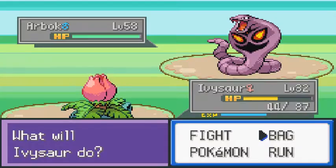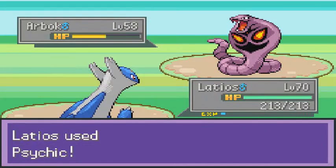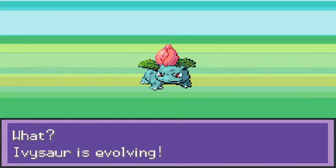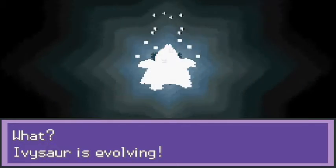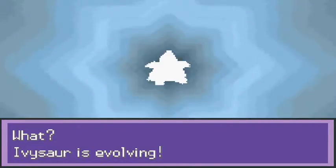Finally getting Psychic - look at that! Defeated Jimmy, and in the process Ivysaur is now evolving. This is good, very very good.